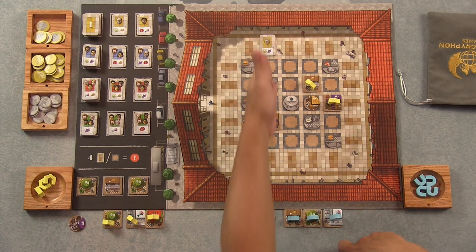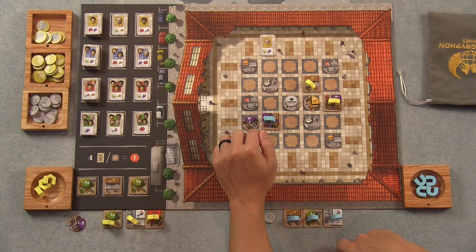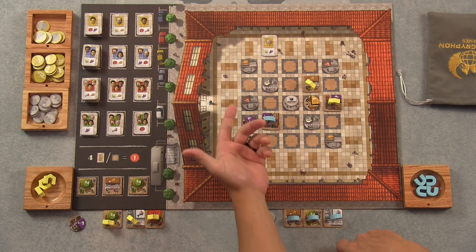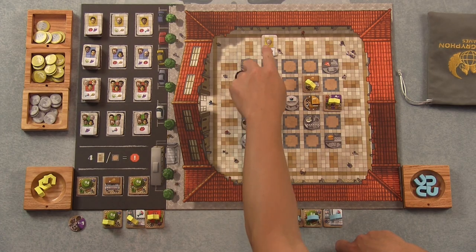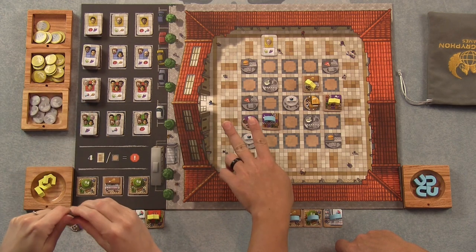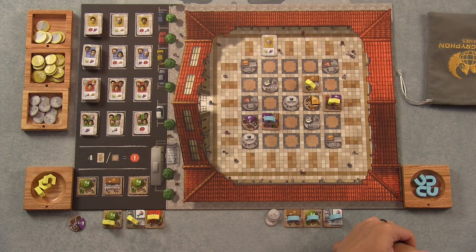If I put a customer in this column — the number of heads on the card determines how many customers are coming in that group, and you have to have at least that many stands in that row or column to support them. So I couldn't put a three-customer card here because there aren't enough stands. There's one customer coming in; they're interested in flowers and grapes. I happen to have grapes, so they come buy my grapes — one dollar per customer per matching stand type. Because my grape stand is next to a winery, it's worth two dollars per grape, so I get two dollars.